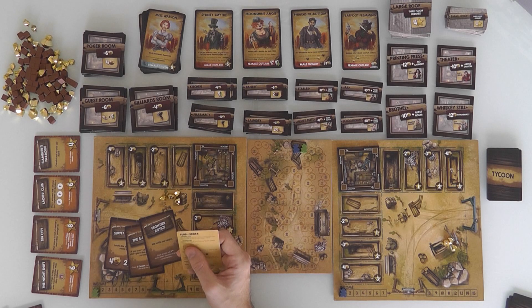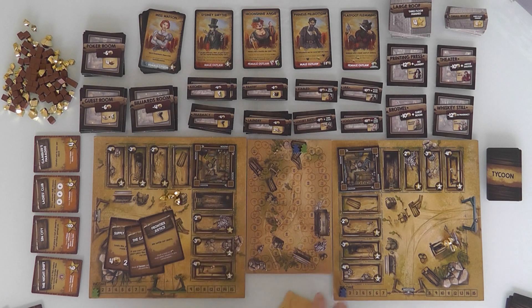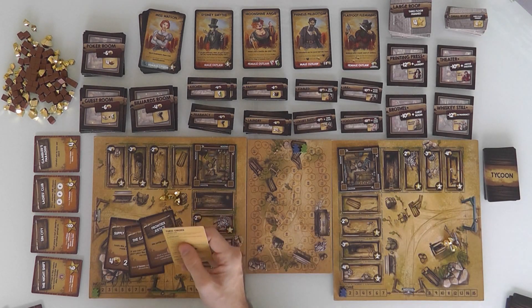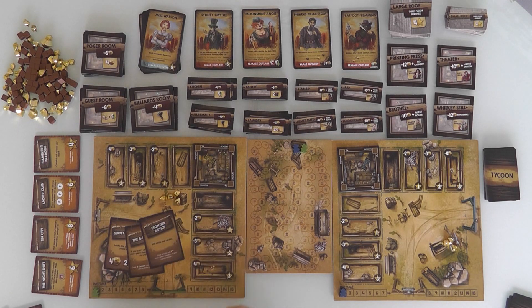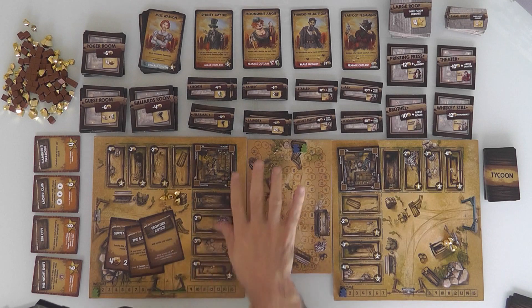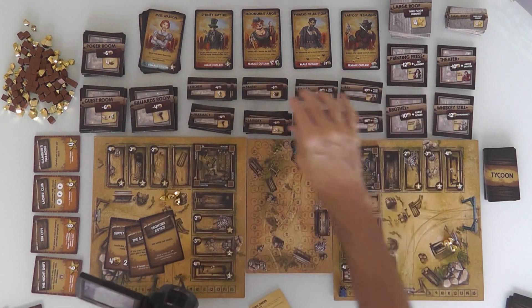A Tycoon action could be: just get two more gold, draw two more Tycoon cards so I have more options, or play a Tycoon card — that's really the main thing you want to be doing on your turn. Generally either play a Tycoon card to get some really cool benefit, or build a tile. If you've got the money and you've met the prerequisites, you can build any of these tiles.